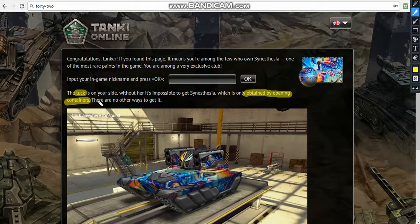And it even says there's no other ways to get it. So I think that there's no other ways to get it - just by entering the code you might increase your chance, like more than 0.5%, to get a synesthesia paint. It might be 10%, might be 15%.